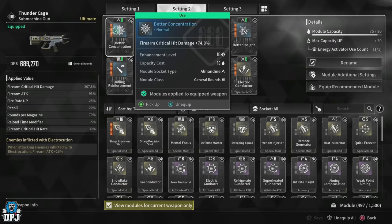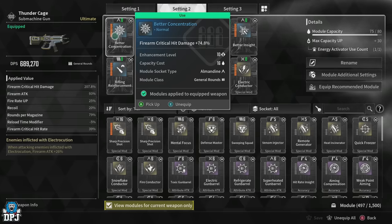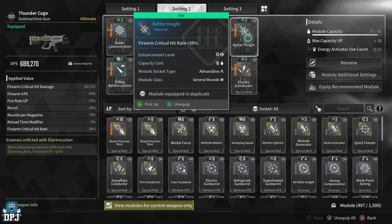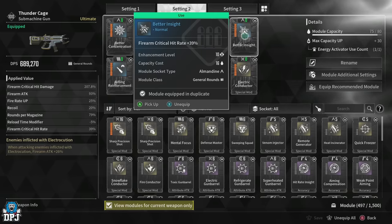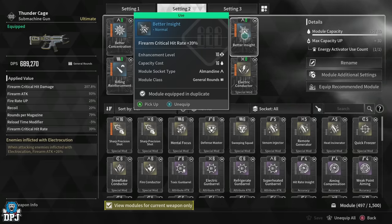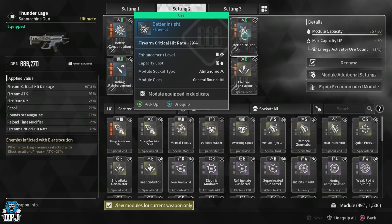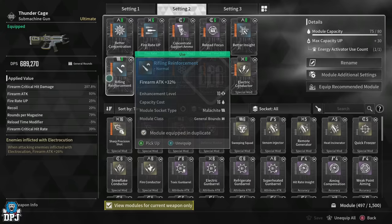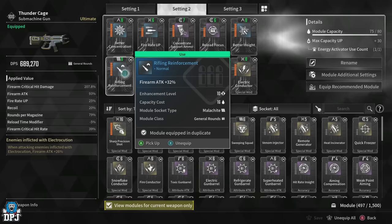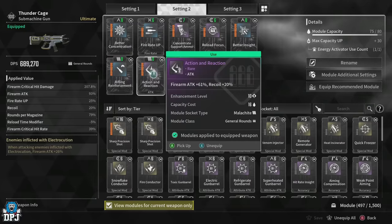All modules have been maxed out. First up, Better Concentration gives a plus 74.8 percent firearm critical hit damage. Paired with Better Insight, which offers firearm critical hit rate at plus 39, this is very nice. That 13.3 on the weapon sub-stat gives it over a 50 percent chance to hit a crit shot. We then have Rifling Reinforcement and Action and Reaction, which give us a plus 93 percent firearm attack. With the weapon sub-stat, this takes it to over 100 percent.